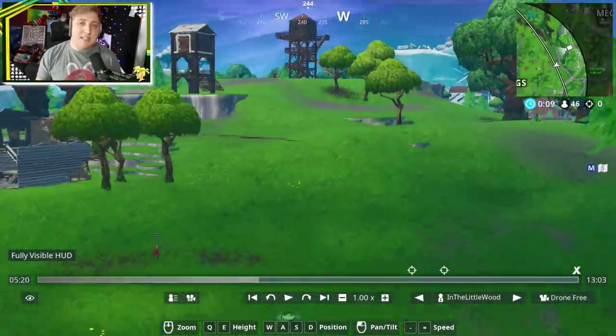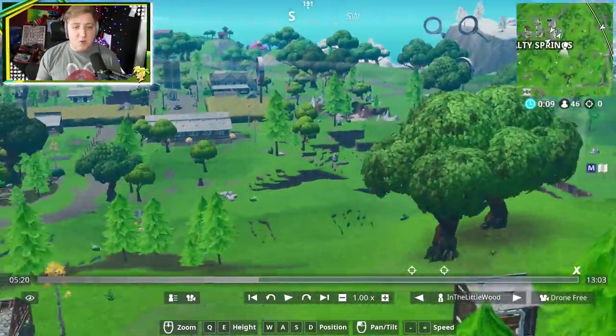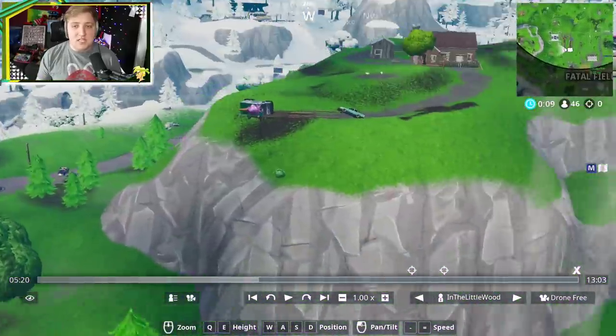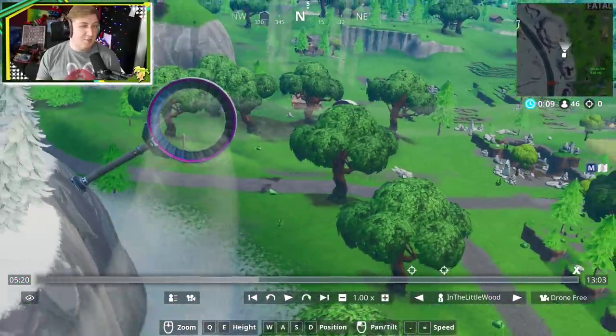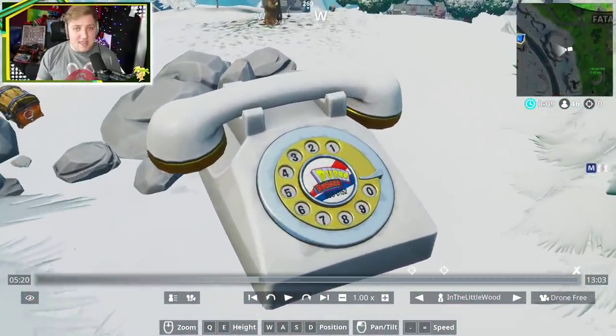Just quickly before we wrap up, let me take you to the other phone so you might be able to do this all in one go. Come all the way down to Fatal Fields and go to the mountain just to the west of it — not the one with the house on top and the ice cream truck, but this one right here, which is right next to the slipstream, which makes it really easy. And there is a very large white telephone right there.